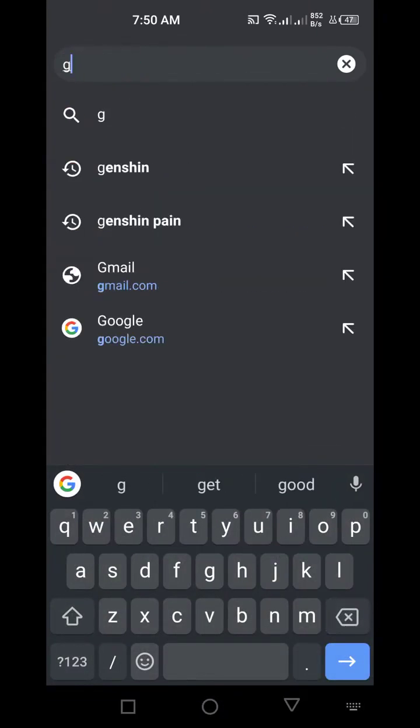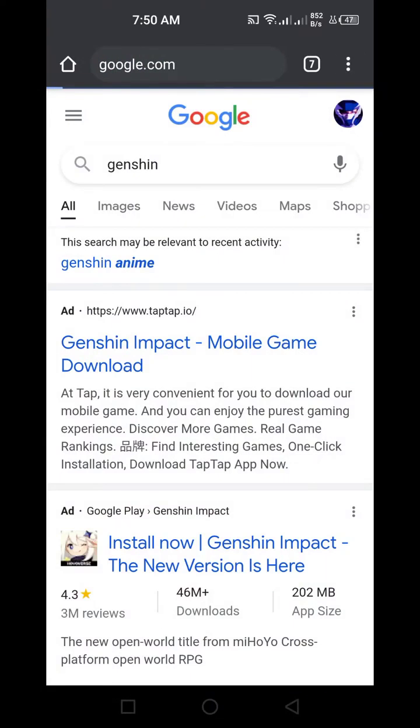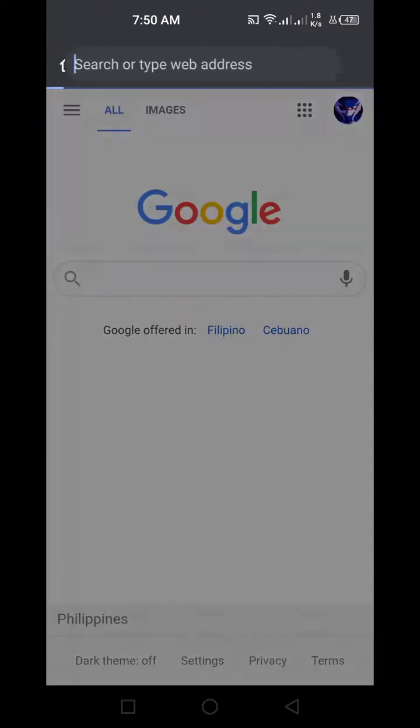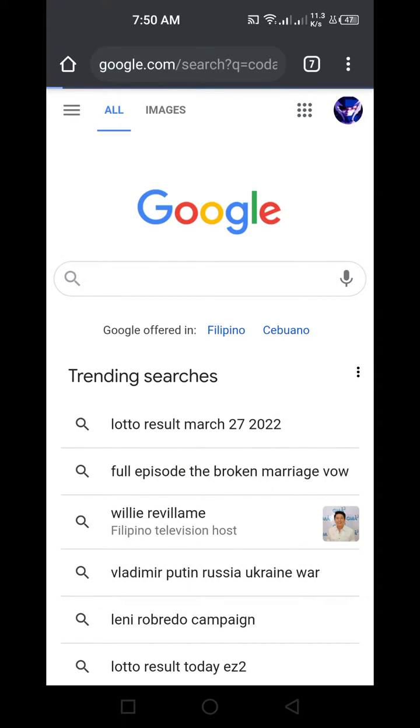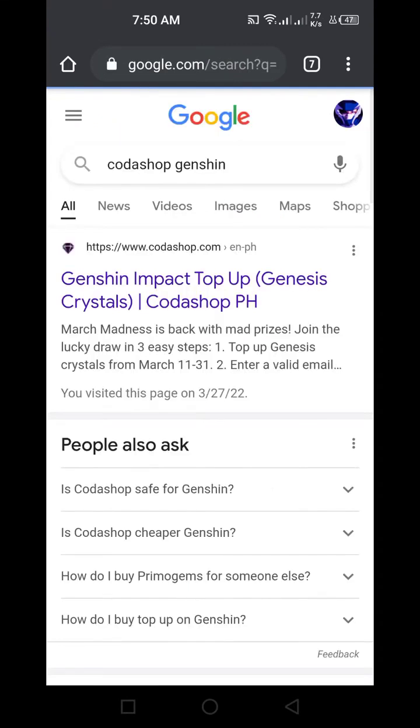Just go to Google. I'm in Google now. Type in 'Koda Shop' — maybe put in 'Genshin' there for good measure. The website is kodashop.com. I've tried this before — it's legit. Disclaimer: I'm not sponsored by Koda Shop, Genshin, or anyone.